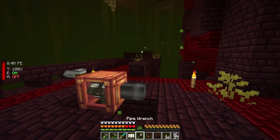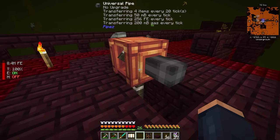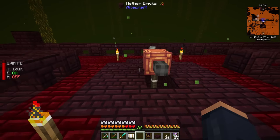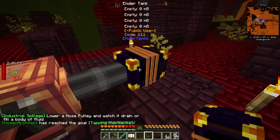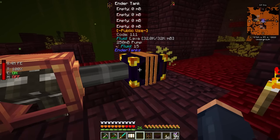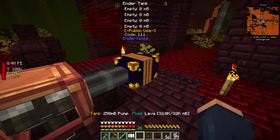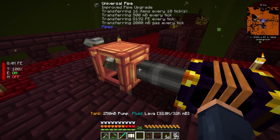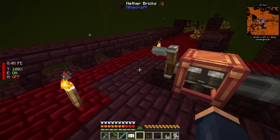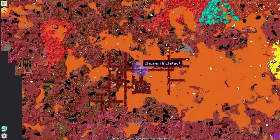My hunger is very low because cranking the hose pulley consumes hunger. Thankfully last episode we changed the location of our mob farm and now we get amethyst crab meat, which is really good — it even gives regeneration. I place the pipe and shift right-click with the pipe wrench to open it for upgrades, then put my fluid upgrade in. Placing the ender tank, it shows lava at 32,000 out of 32,000 — a full tank! The upgrade transfers 500 millibuckets per tick, which is really good. Don't forget to chunk load using FTB Chunks.